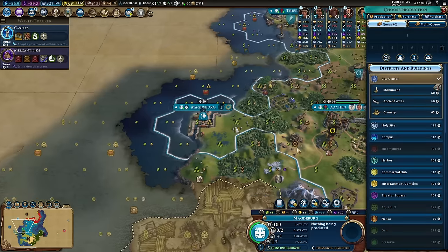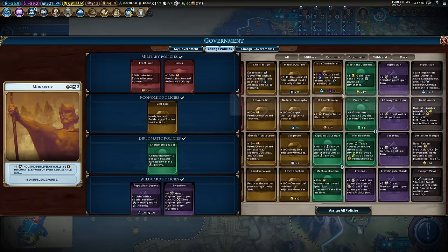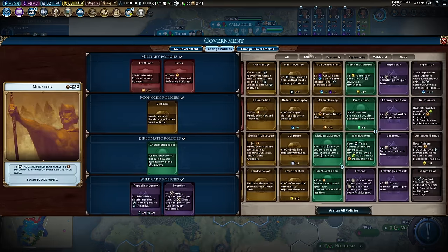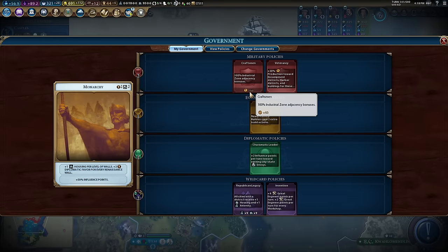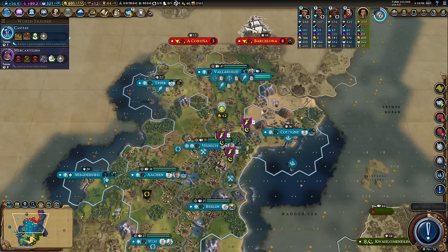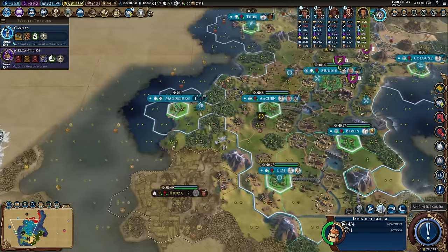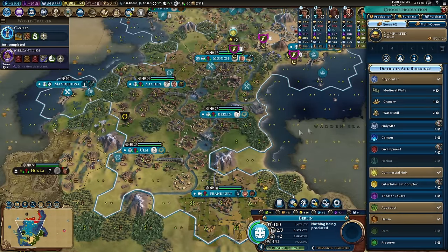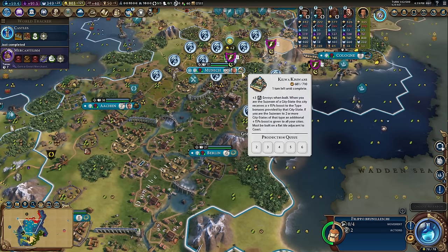Building walls right now — putting veterancy in again. Craftsman gives 60 extra production — that's 120 production my industrial zones are giving me right now, which is massive. And here is one charge towards Kilwa: 300 production, should leave about two turns, maybe just one turn — we'll finish it next turn.